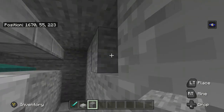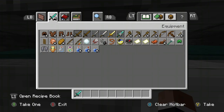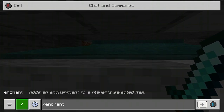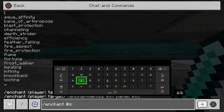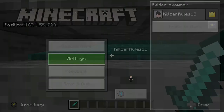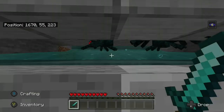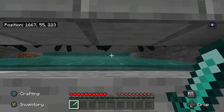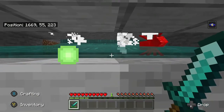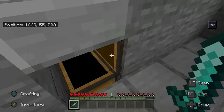Now let's test the farm. I'll grab a diamond sword and enchant it. Let me switch this to hard mode — you can hear the spiders starting. Switching to survival now: I currently have no XP and the chest is empty. Let's start slaying. It takes two hits with the diamond sword, and if we kill three spiders we've already gained basically two levels.